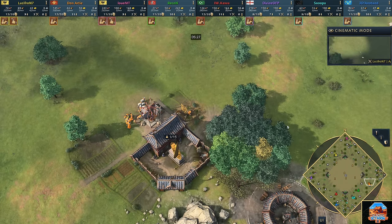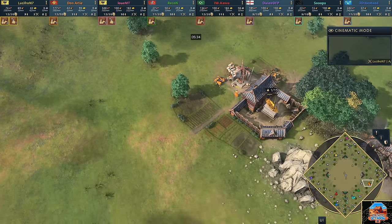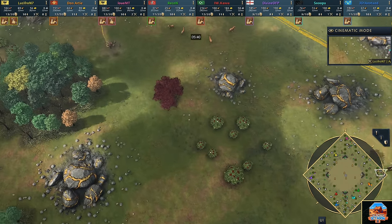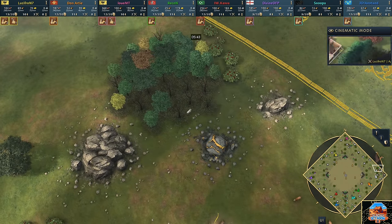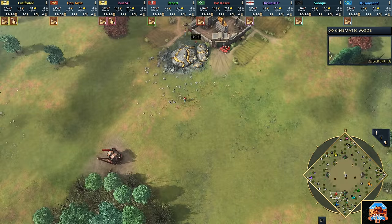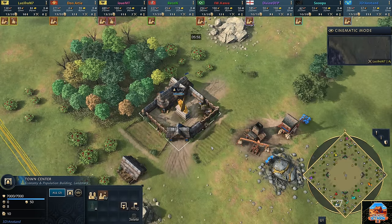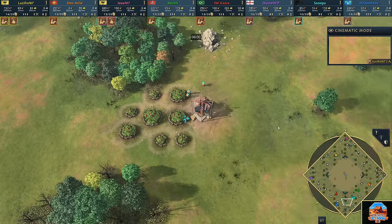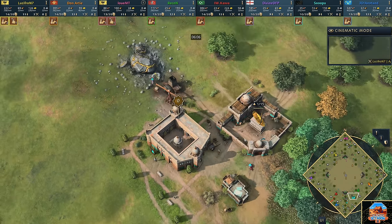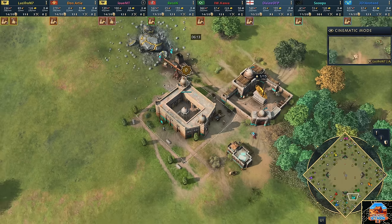Let's talk about how some of these matchups might happen. We do have Casper very close to Anatan — and Anatan on the French is going to be looking to get out early and aggressive. At the same time, Snooper is caught a little bit between a rock and a hard place: he is landlocked, he can't move. Remember that civilizations are tied to their kings now — you're not tied to your landmarks anymore. However, the Abbasid Dynasty is still technically tied to its House of Wisdom; if it loses that, it can no longer age up.